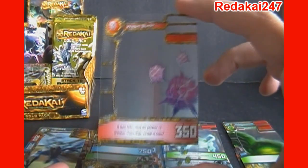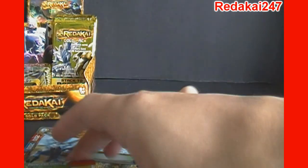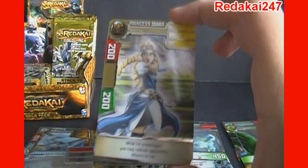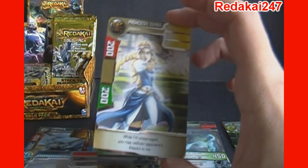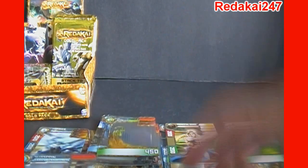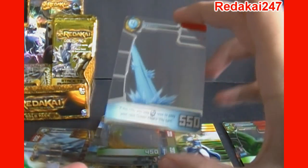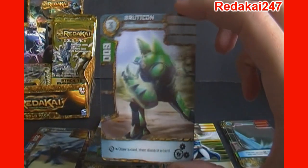Looks like we've got Venom Blast. Ink Cloud. Oil Slick. Our rare: Princess Diara — while undamaged, you may redirect opponent's attacks to me. That seems like a weird ability for her. You would think she'd diverge attacks away from her, since she's the princess and thinks she's the greatest thing on earth. And then we've got First Beam Attack. I'm not certain which one is the gold pack exclusive — I would think it would be the second rare, but I haven't seen Princess Diara before either. Then we've got a Green Machine of Bruticon.